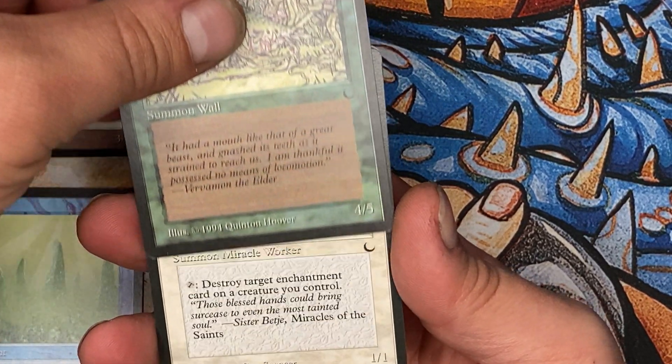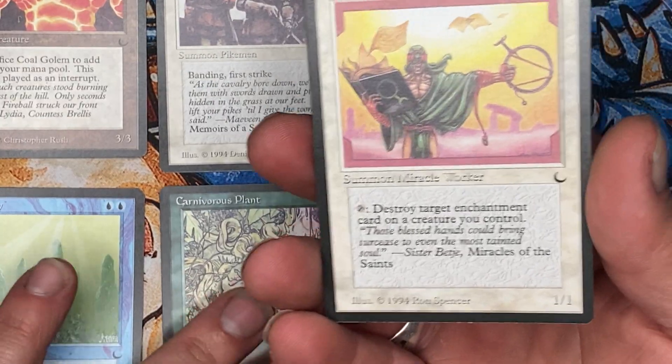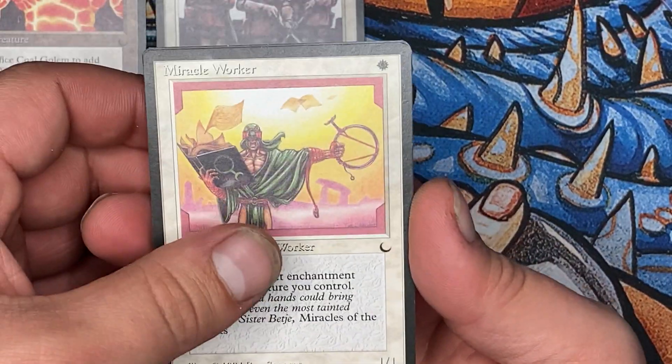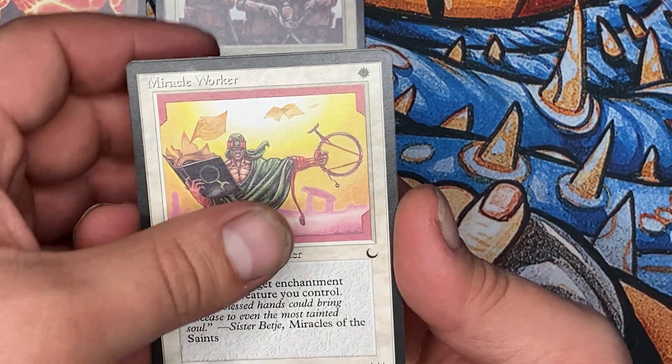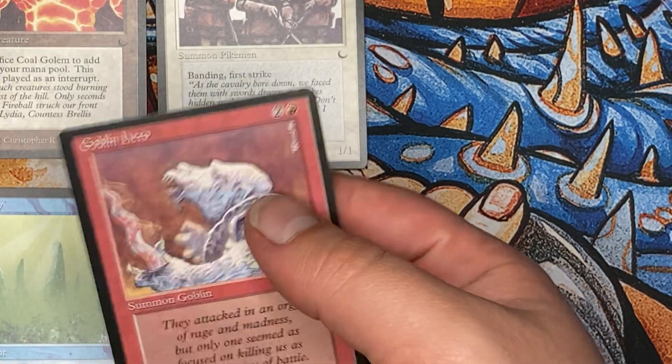Are these Young Commons? Miracle Worker. Let's see our last card. Goblin Hero.